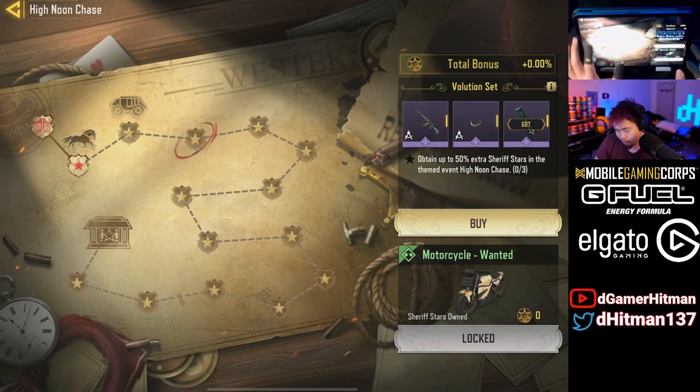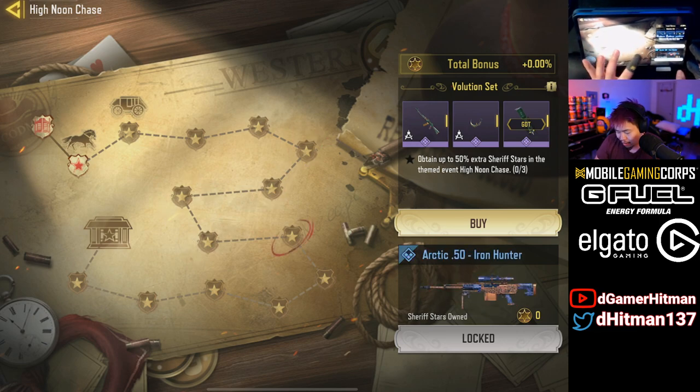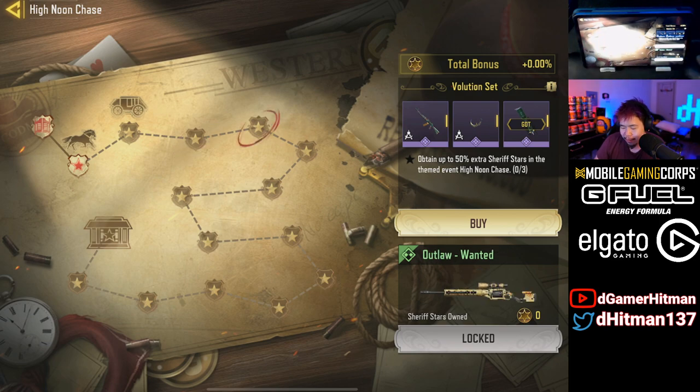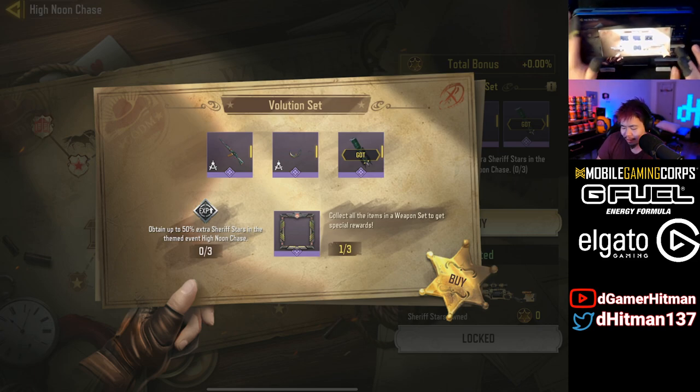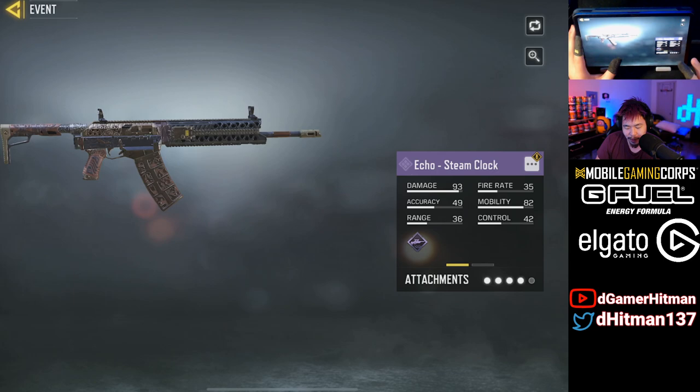As you get more and more points you unlock cool stuff — motorcycle, outlaw skins, PDW, nothing crazy yet. We get an arctic skin, HSO skin, DRH. Once you get to the end, I'm guessing when you unlock everything it all progresses. It doesn't say how many points you need right now, but I'm assuming as you progress you'll be able to get a lot more points.